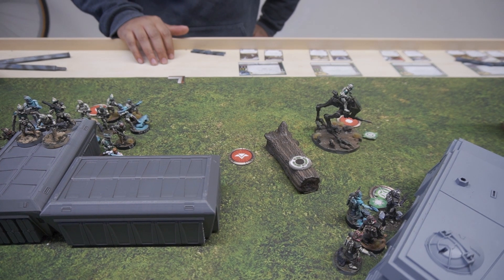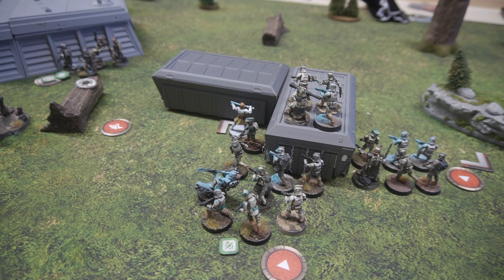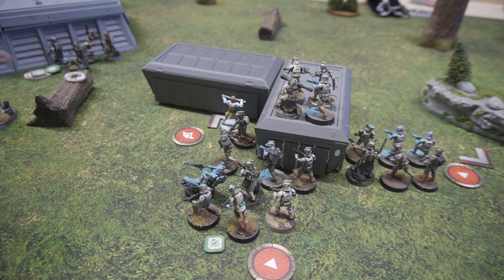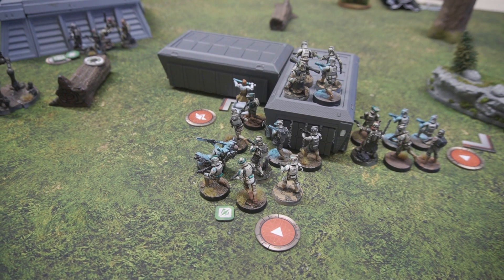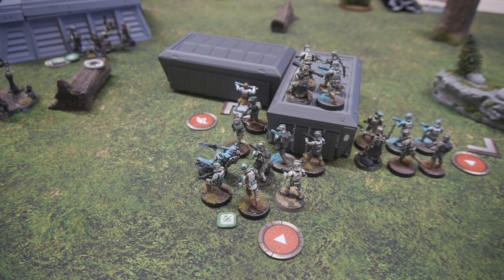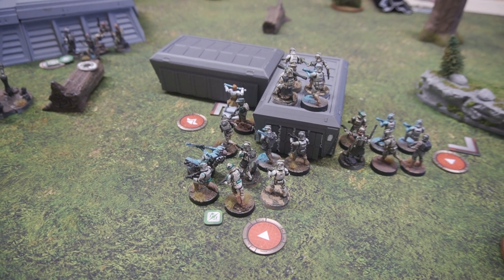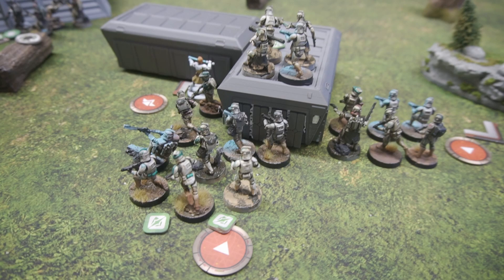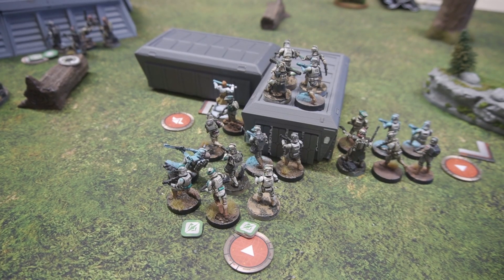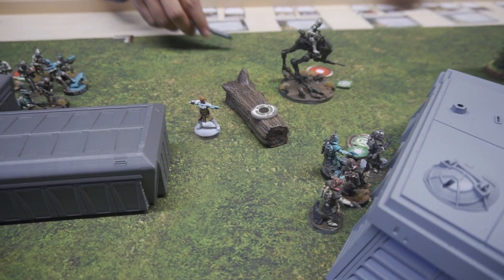Is that Obi-Wan or Cody? Cody. Got Obi-Wan hiding over here in the corner. We'll activate Obi-Wan. We're going to pop Force Guidance and he's going to give up to two friendly units at range one to two a search token — give one to the squad up here and one to the squad down here. That's a free action force power. We're going to move for his first action and dodge with his second action.